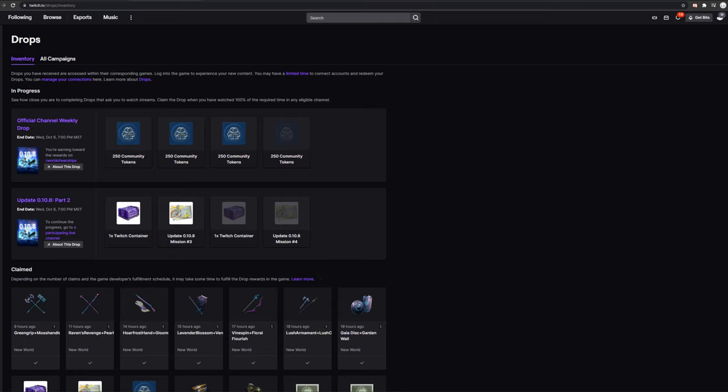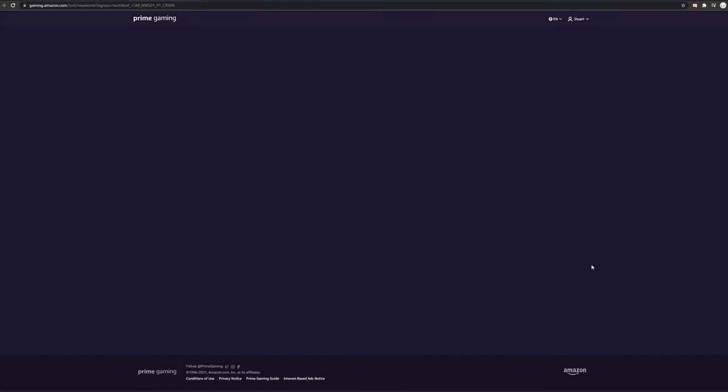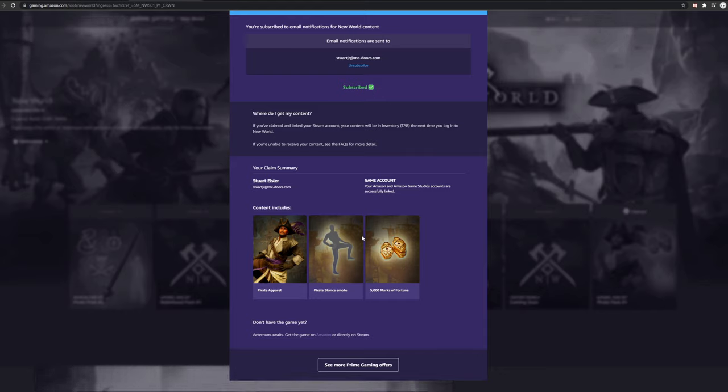If you have an Amazon Prime account, there is a giveaway for in-game content. I've already claimed mine, but it includes the pirate apparel, the pirate stance emote, and 5,000 Marks of Fortune. When you come to this page for the first time it'll have a 'Link Your Account' button. I had to link Amazon to Steam, which seemed repetitive since I'd already redeemed codes, but it made me do that. When you click it, it's pretty straightforward — just hit link and it'll bring everything together so you can claim the drop.